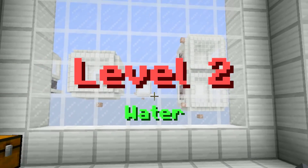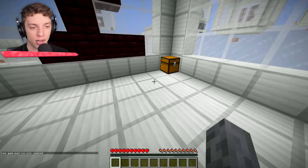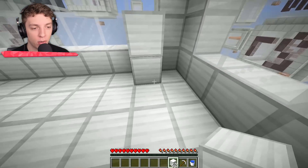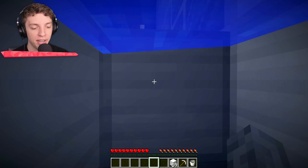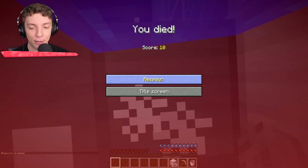Level number two: water. So we need to die with water somehow. We've got a chest over here. I'm going to guess that we need to build ourselves into a little corner, put some blocks there, and then drown. Seems pretty simple. Air bubbles are gone, and now the damage starts taking our life away. It's a slow death, but it's a respectful one. Death number two.